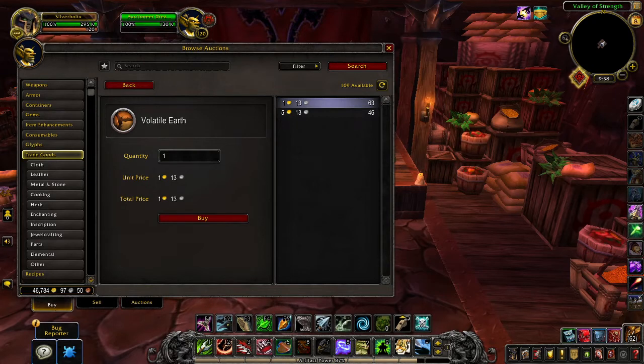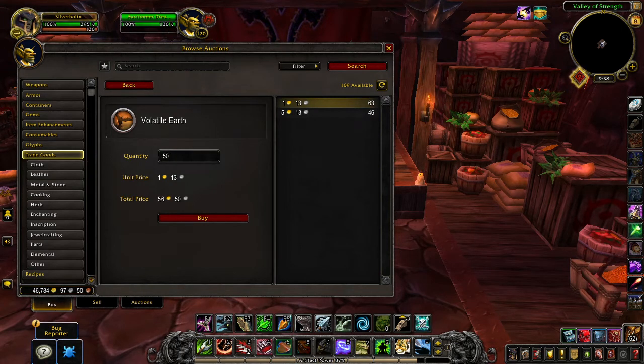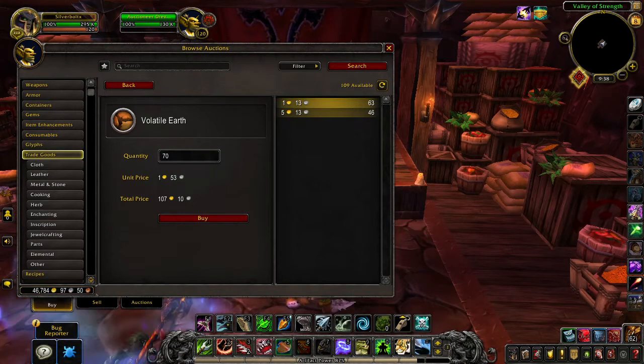If you click on an item you'll see, for example, 63 are available at the price of 1 gold 13 silver, and 46 are available at 5 gold 13 silver. So if you want to buy 50, the total price is 56 gold 50 silver and the unit price is 1 gold 13. If you want to buy more than 63 — say 70 — the first 63 will be at 1 gold 13 and the rest at 5 gold 13. You don't have to see who is selling or how many stacks.